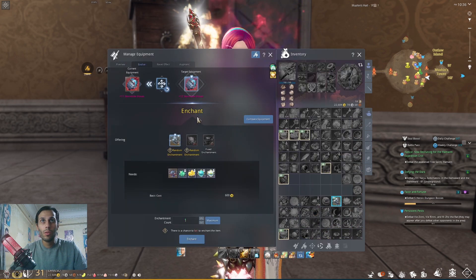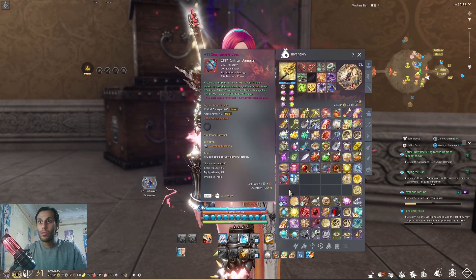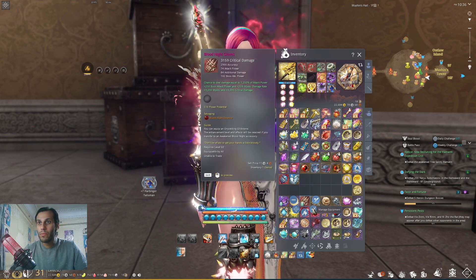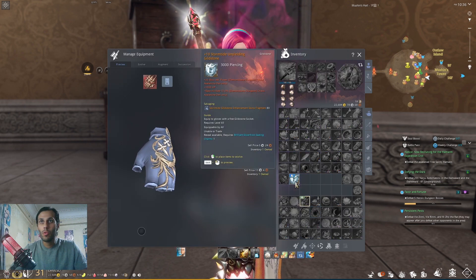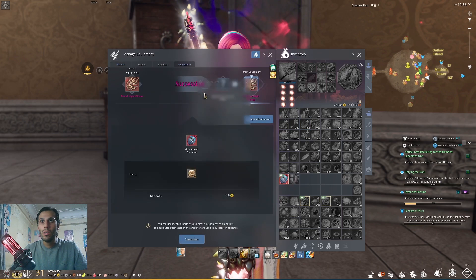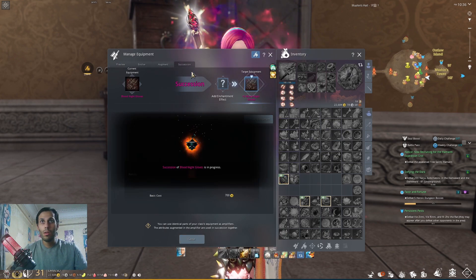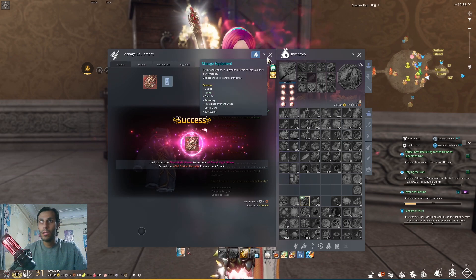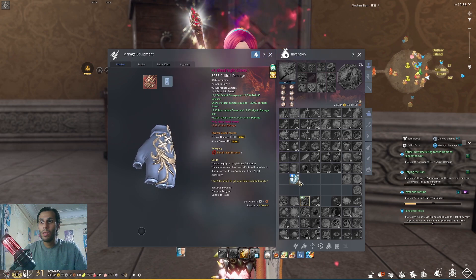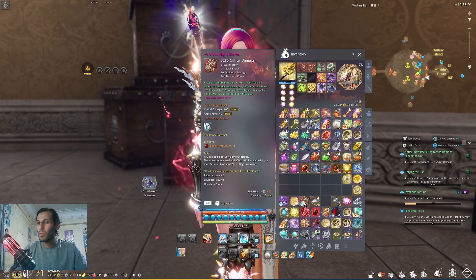I'll put my old gloves down — you can check the previous video for the weapon to understand how much DPS I had. I need to sacrifice the old one for the new one, and my target is plus 11. I'll put this here. I need one enhancement stone, so I got ready with it, made my succession, and let's go. I got radical damage — that's something good — but still we need to upgrade the item.